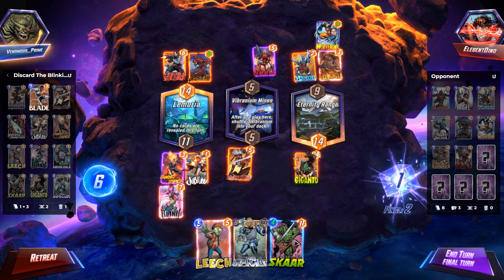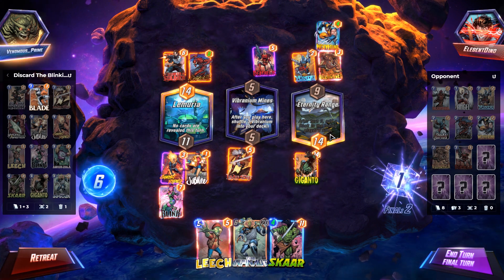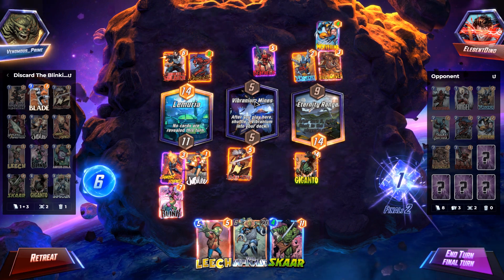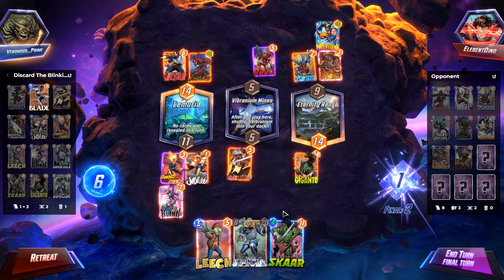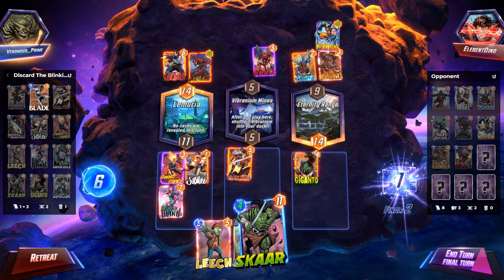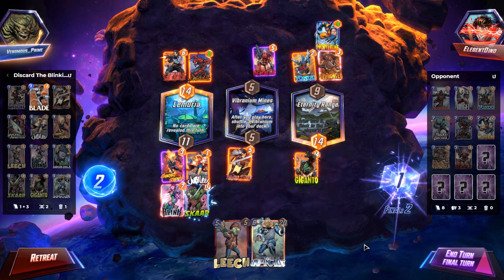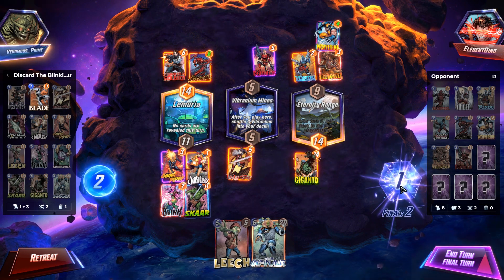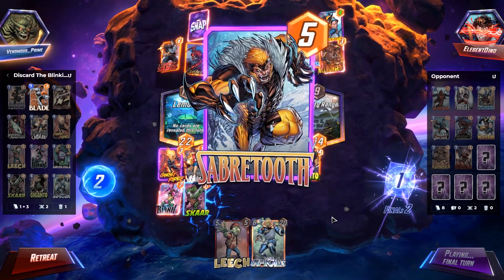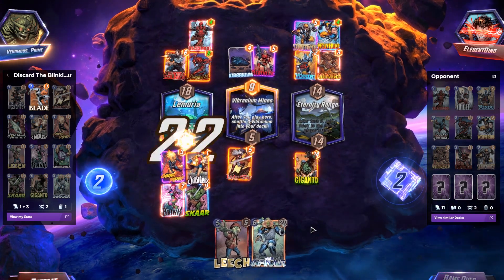We need this 11 power. We only have Eternity Range, so once again we're in that awkward spot — if they play to Eternity Range we could lose this. But we are tied in Vibranium Mines. They might go there to try to break the tie. Optionally I can play Scar down in the first lane, maybe they won't see that coming, and then hope they don't play to Eternity Range. They didn't play to Eternity Range last turn, let's see if they don't do it this turn. Wow, they play cards everywhere. Okay, we tie up at Eternity Range. Vibranium comes down, giving them Vibranium Mines.